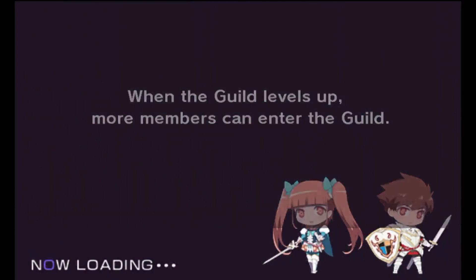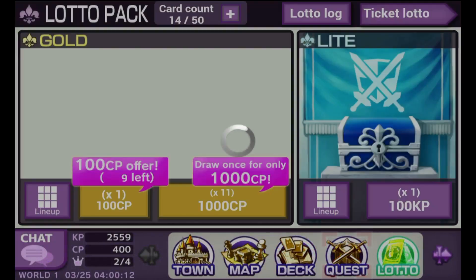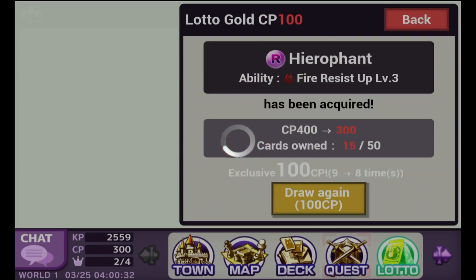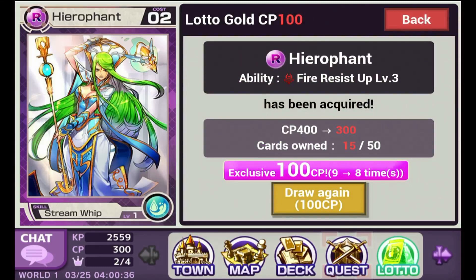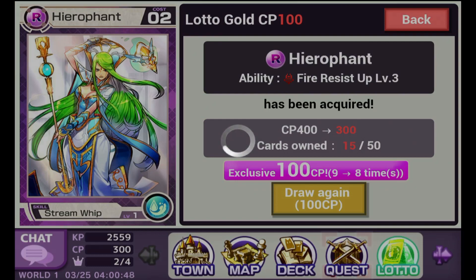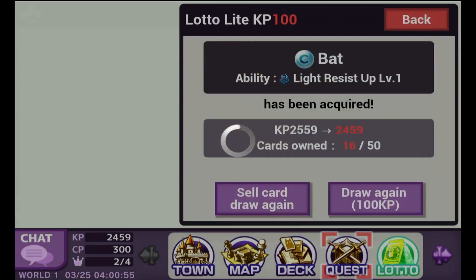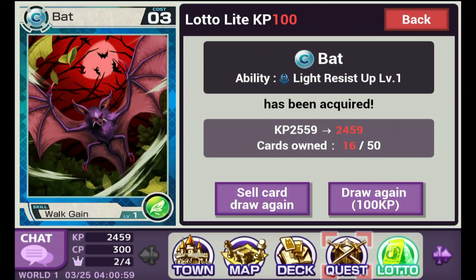So I have this thing called Lotto — Lotto is basically where you get your cards from. You can use CP, which is a currency you can obtain with real life money. CP will give you normally quite rare cards. For example, you can see there with the status R, you can tell already it's a rare card. And then I'll just draw another one from the cheap random — I've got a level C bat. So C is not that great, but it doesn't really matter too much.